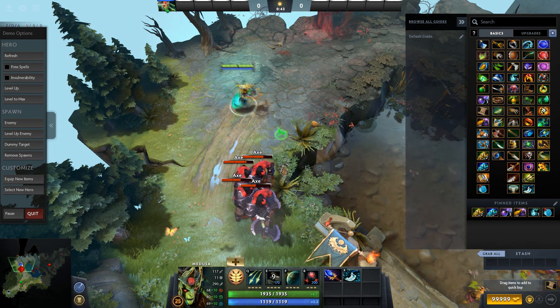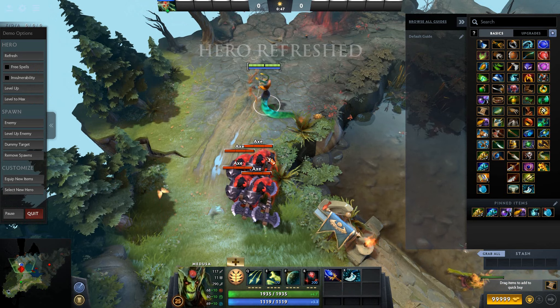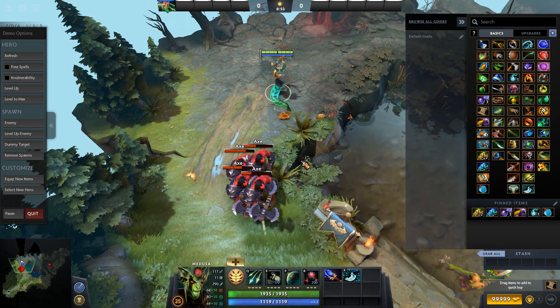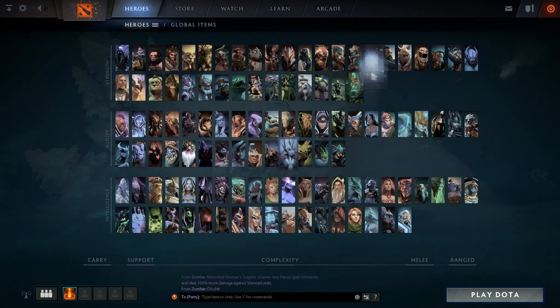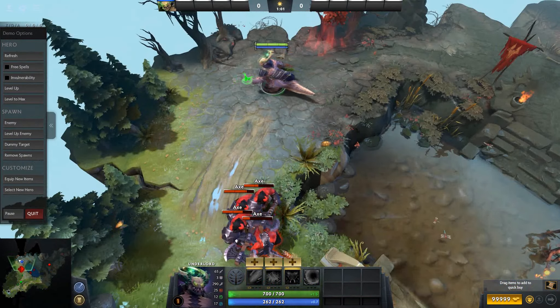As you can see here, when you use Mystic Snake it's going to give that stone gaze effect on the heroes for one second, and then an extra 0.2 to any hero that's bounced. So that's the first new Aghanim in patch 7.06.